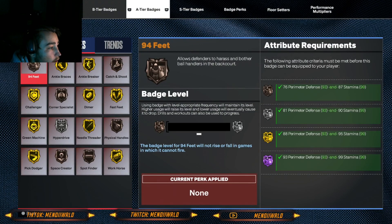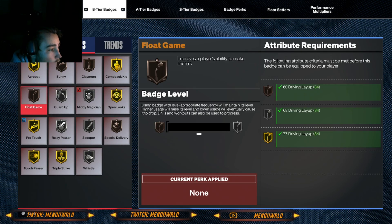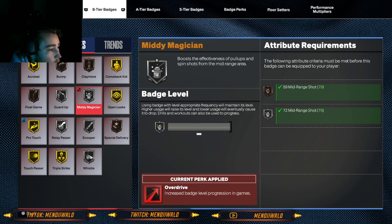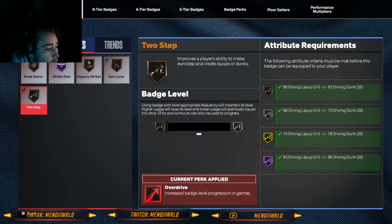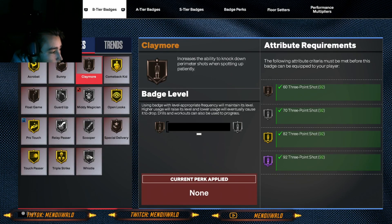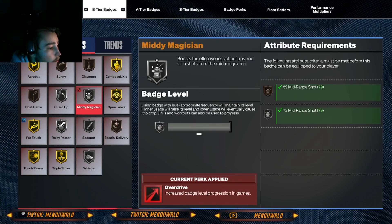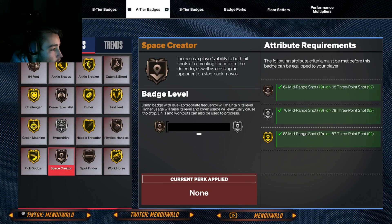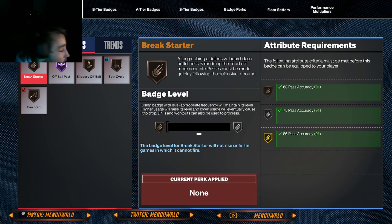Especially if you have an 84 driving layup — let me show you the badges I can get for that. I can get Bunny, Float Game, Bunny on gold, Full Game on gold. Spin Cycle, Two-Step on Hall of Fame — and I haven't even got those on there yet because I honestly hate this badge system. But if you really grind these badges you can get them on Hall of Fame. I have it on silver right now and it's already pretty insane. You get a ton of finishing badges on gold and Hall of Fame, and the layup game is still pretty crazy — I haven't even learned it fully yet.